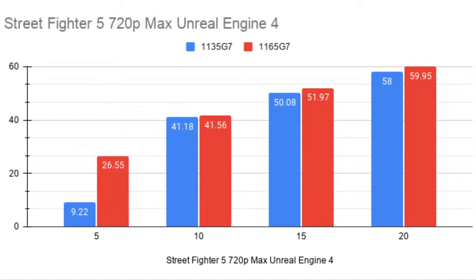The next benchmark is Street Fighter 5 at 720p max settings, using Unreal Engine 4. It paints the same picture — the 1165G7 version is winning throughout. I tend to believe most modern engines are targeting more horizontally scaled GPUs, meaning more cores and more execution units. So even without the voltage advantage, I would expect this trend to continue regardless.